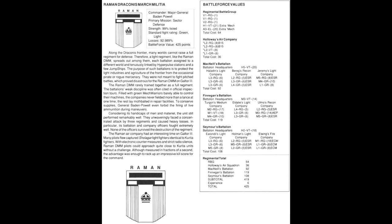They weren't meant to fight pitched battles, which proved disastrous for the Roman DMM on Galtor III. The Roman DMM rarely trained together as a full regiment. The battalion's weak discipline was often cited in official inspection tours. Filled with green mech warriors barely able to control their machines, the companies never fielded more than a lance at one time. To conserve supply, General Baden Powell even forbid the firing of live ammunition during manoeuvres. Considering its handicaps, the unit still performed remarkably well — unwaveringly facing a concentrated attack by three regiments and causing heavy losses in return. The Roman air company flew captured Sholagar light fighters, using electronic countermeasures and strict radio silence to approach Curita units without challenge.